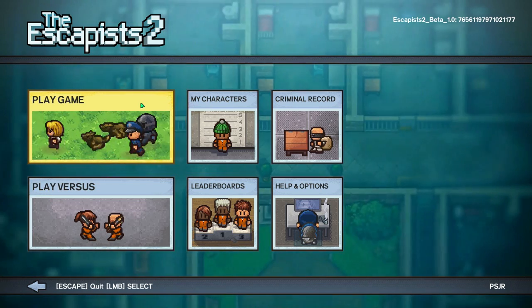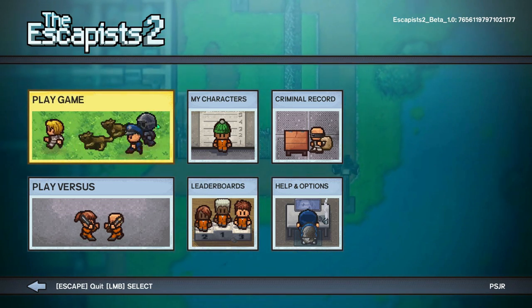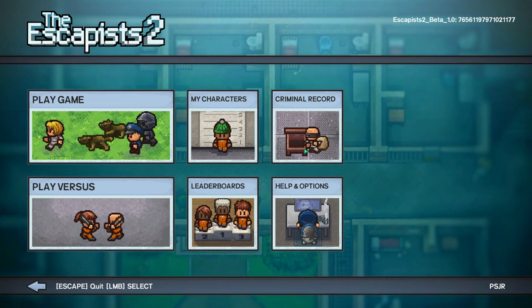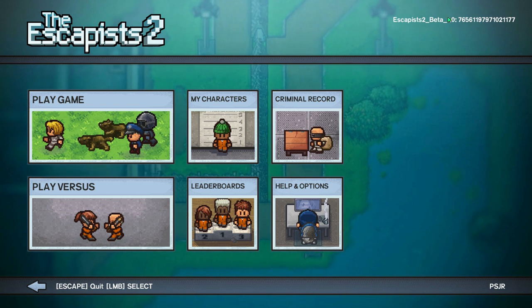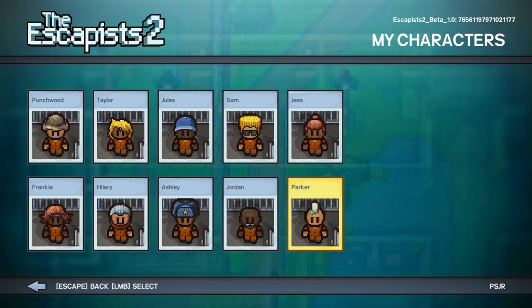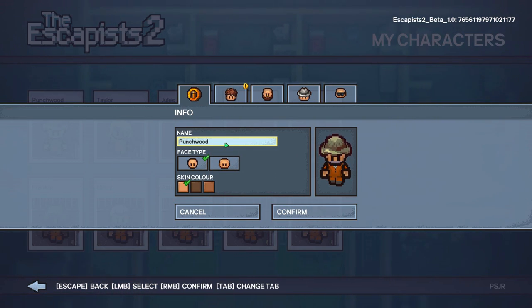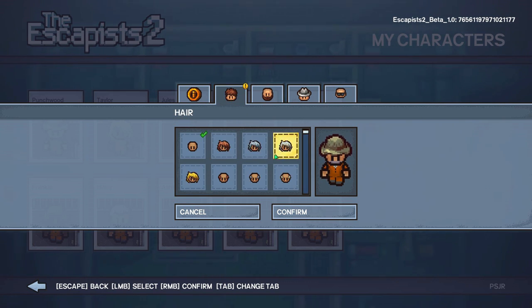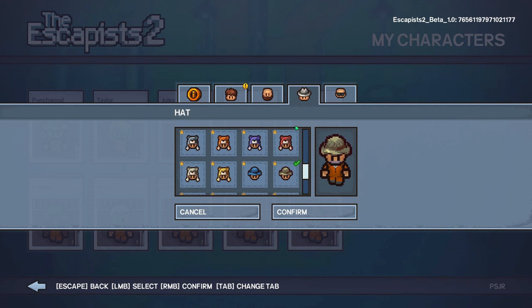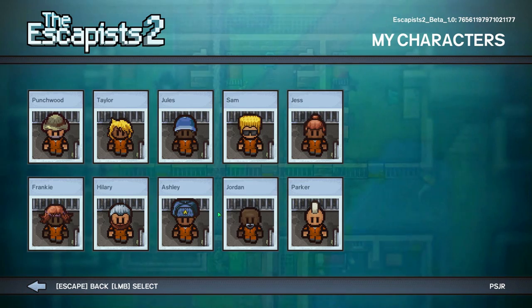Just wanted to give them a shout-out for providing me with this code, a preview copy of the game. This is The Escapist 2 beta, for your eyes only. Some of this stuff is not working, like Criminal Record and Leaderboards, because it is a preview build, but they will be active in the final product. My characters - you can now have up to 10 of your own custom prisoners. Check this guy out - it's Punchwood La Cucaracha, the most famous Escapist in all the world and legend in his own mind. You can choose your head shape, skin color, hair, a 5 o'clock shadow, hats like my boonie, and glasses.